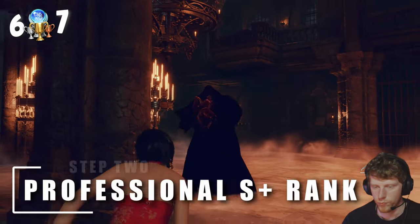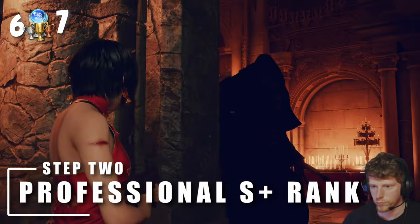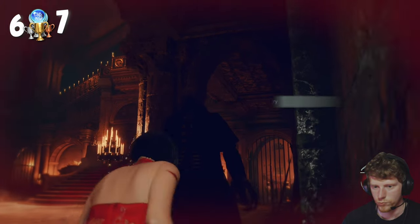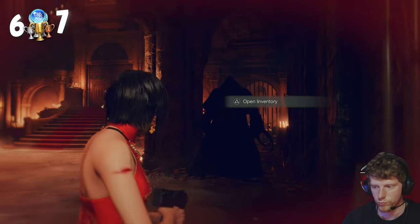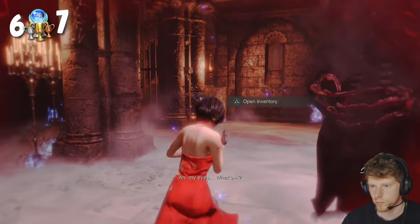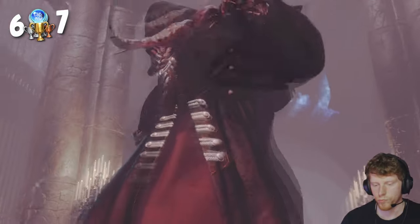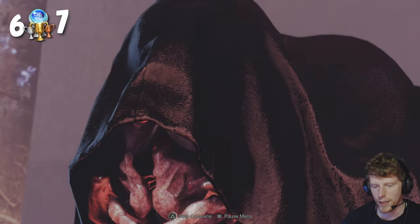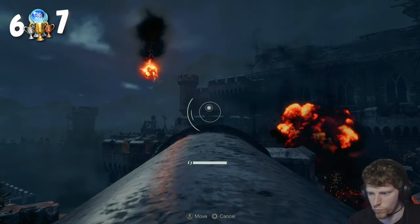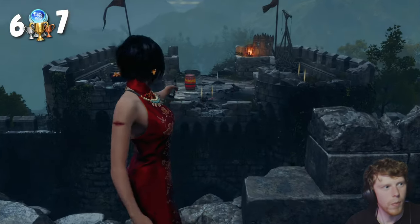With all that done, it's time to tackle the Professional S+ rank, and let me tell you - this thing was no joke. I got my ass slapped so many times I lost count. I raged more than I have since the final trophy in Sack Boy and came insanely close to giving up. First up, let's complete the intro boss - and there we go! Get out of here mate, boss fight one done. I then made my way through the castle, took out the catapults, and escaped, finishing chapter one.